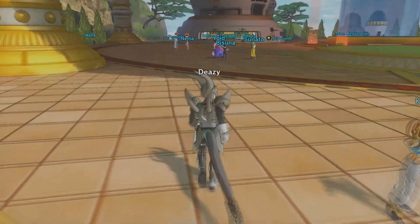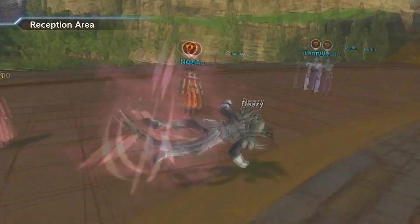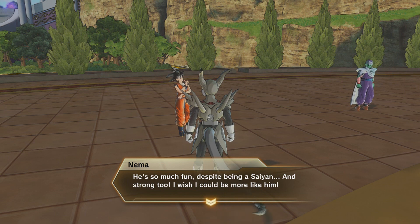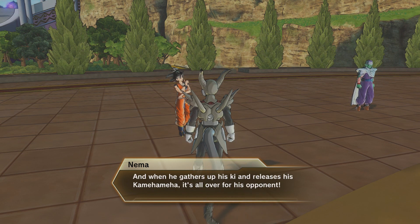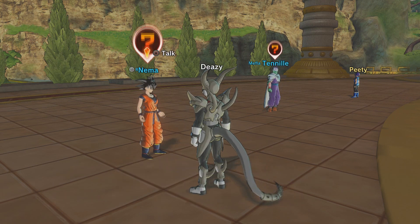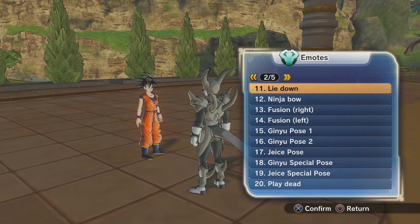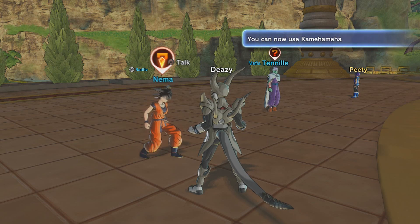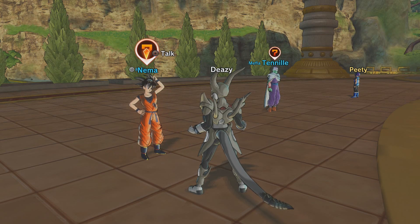First up, we're gonna go to the reception area with these two characters. This one's name is Nema — you're gonna see her more than once for an emote. She's dressed up as Goku and she gives you a hint saying to power up for a Kamehameha. You have this emote from the start of the game; it's called Gather Energy. Choose that, make sure you're in front of her so she's looking at you, and she gives you the Kamehameha emote.